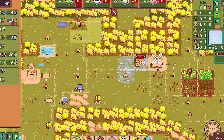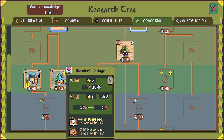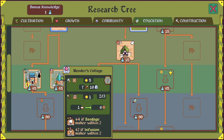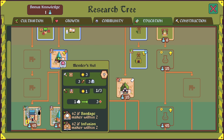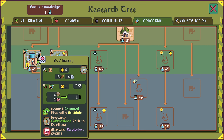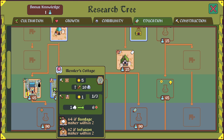Okay, the Mender's Hut has been researched — we should probably get those things built. The Mender's Cottage: plus four if a bandage maker is within two, plus two if an infusion maker is within two. And this can turn bandages, infusion, or the fancy herbs into health. The fancy herbs become nine health — wow. So clearly, obviously, the Mender's Cottage is just way better. The Apothecary heals poisoned pips with antidote and requires cobblestone path. I think I'm going to go for the Mender's Cottage.